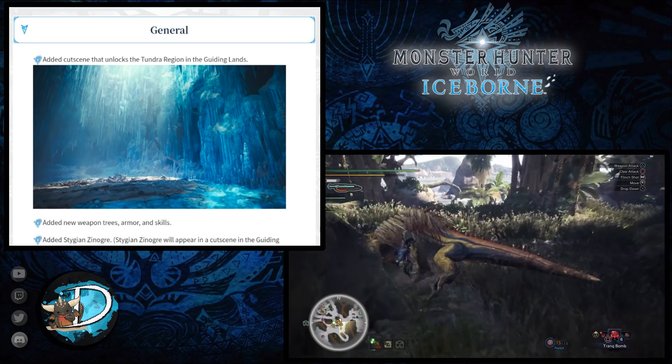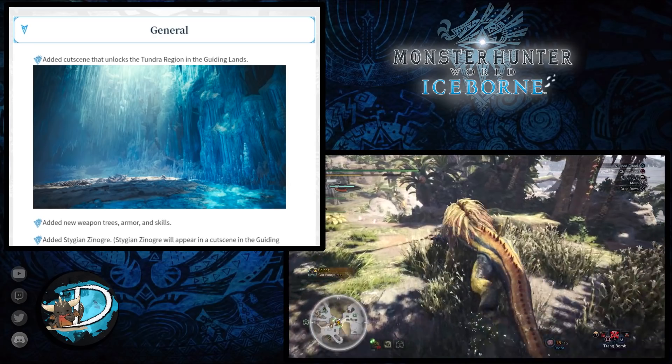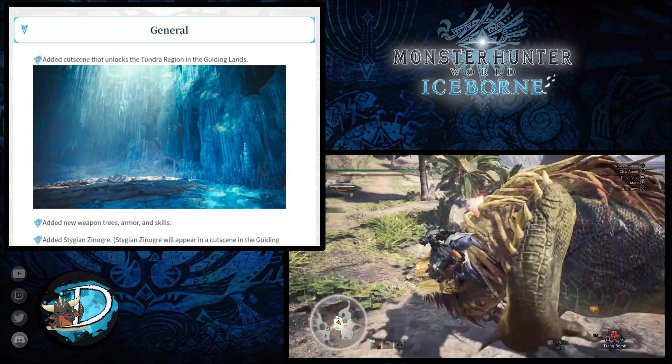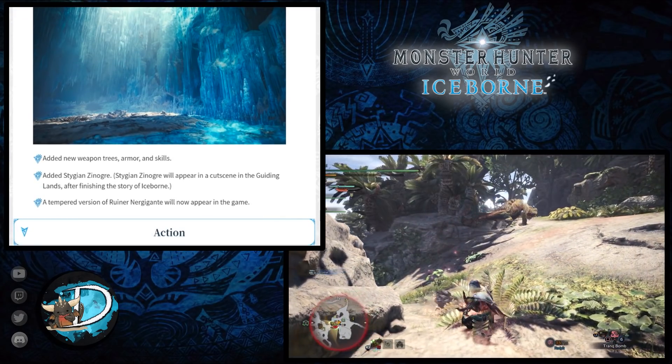You'll get materials for augmentations from the tempered Ruiner Nergigante as well as a new pendant for your hunter. Next, in terms of main additions and changes to various actions that the hunter can perform with their moves.